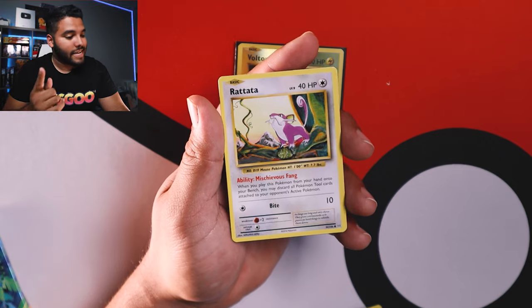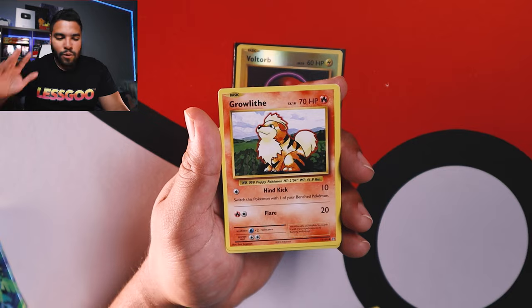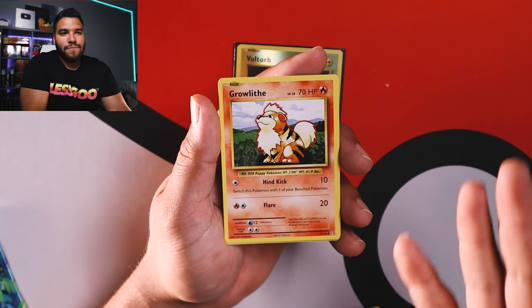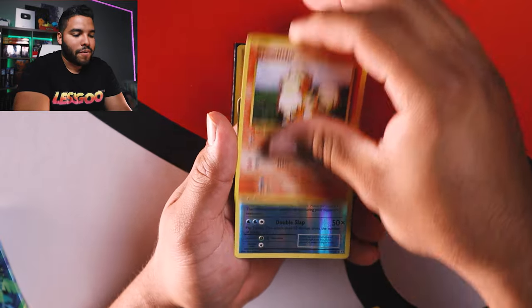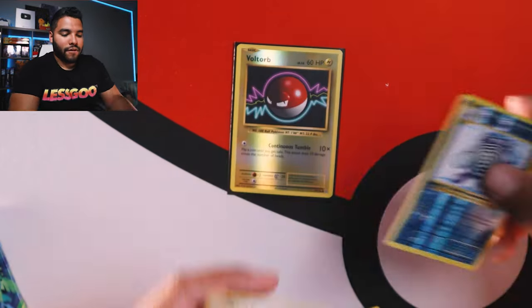We got Growlithe again, cute little guy. Dude, I would love to open up a base set from 1999 — a base set Pokémon. We got a Reverse Holo Poliwhirl and a Farfetch'd.